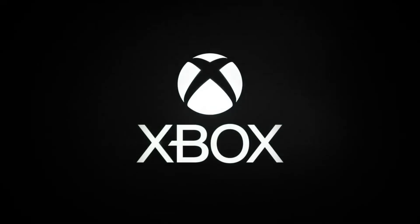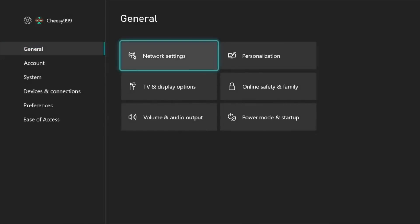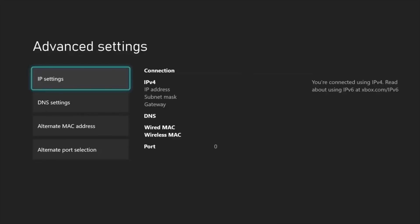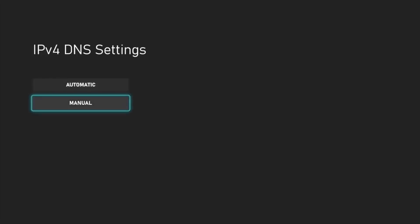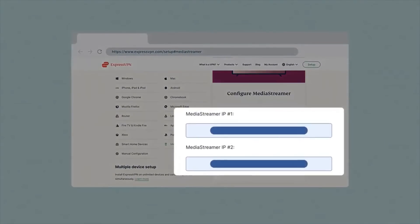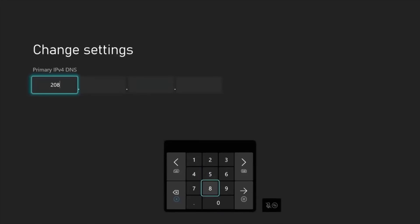Fire up your Xbox, go to the General tab and then Network Settings. Under here, click on Setup Wireless Network, and then Advanced Settings. Finally, click on DNS Settings, click Manual, and enter the Media Streamer IP address that you copied down. You'll enter this number for both the primary and secondary IPv4 DNS. Be sure to save your settings and you're good to go.